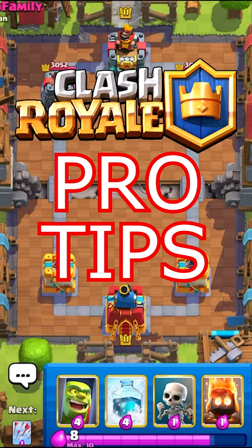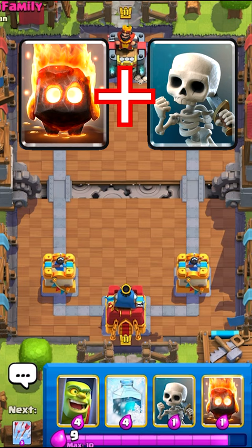Clash Royale pro tips. You can use a fire spirit and skeletons to fully counter a mega knight and activate your king tower.